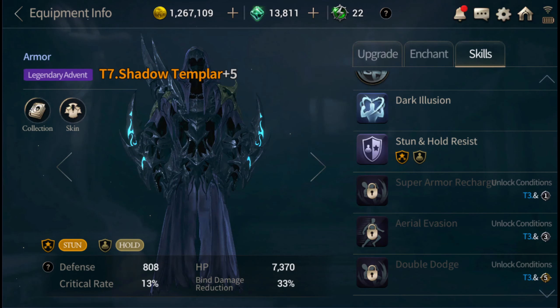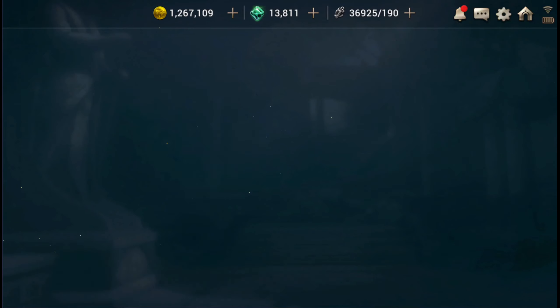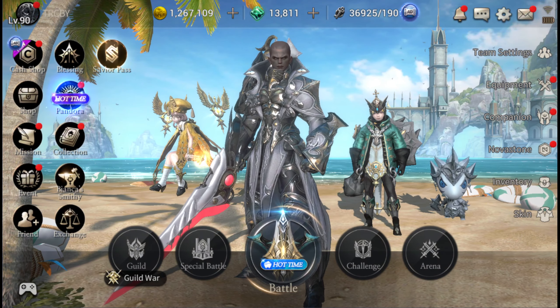The shadow templar has crit rate, bind damage reduction, HP, and all that good stuff. The dark illusion ability has a 15-second internal cooldown where you essentially get a free dodge — so that's almost like three dodges total. It has a little less defense than everything else, but it's still up in the thousands. You're losing some defense but gaining an extra essentially free dodge every 15 seconds, so that's something I'll work towards.